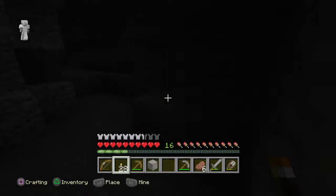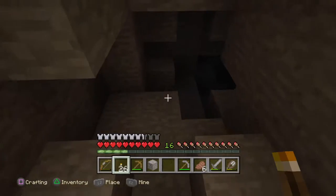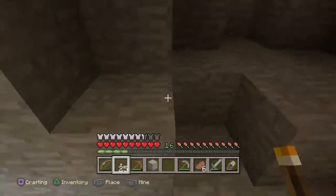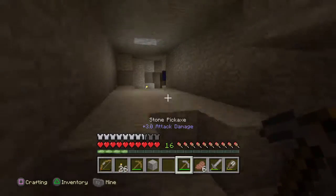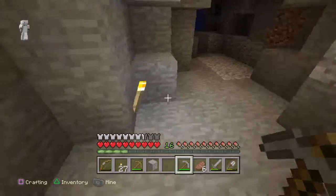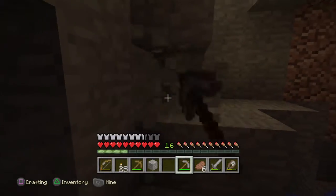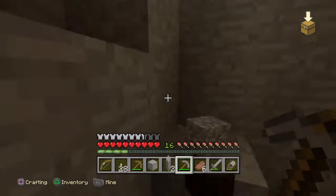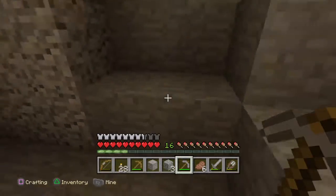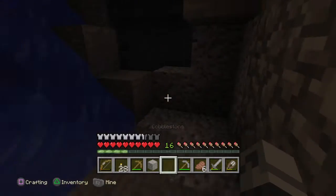I don't wanna go down there anymore. That's a nice dead end. What we might do there is save us going down there again and making the same mistakes - we're just gonna block it off here. I'm gonna block it off like that.